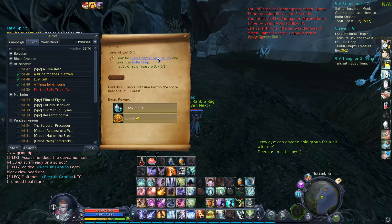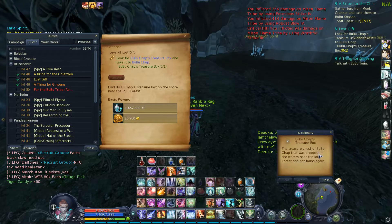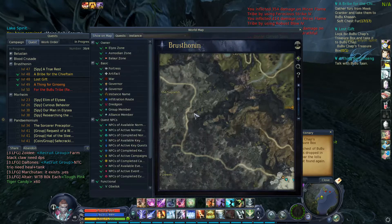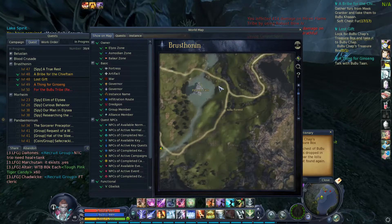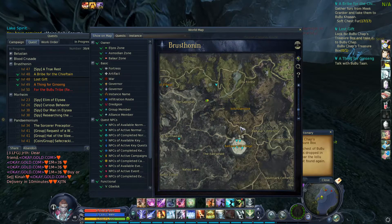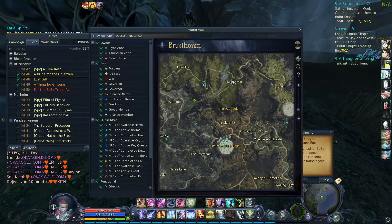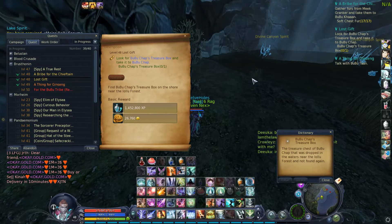They just tell you to look for this treasure box that was lost, and it says that it was dropped in the wires near Lulu Forest and not found again. Well, the problem with that is Lulu Forest is all the way up here, so naturally people would think it would be dropped somewhere in that area. But the fact is it actually must have got dropped in the water and went downstream and fell down the waterfall and landed down here.